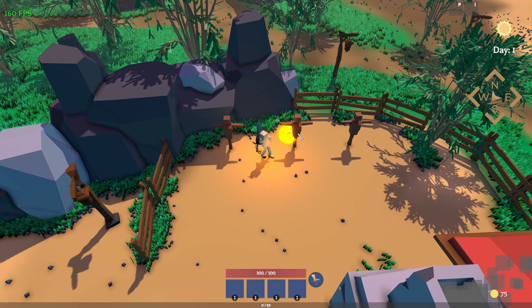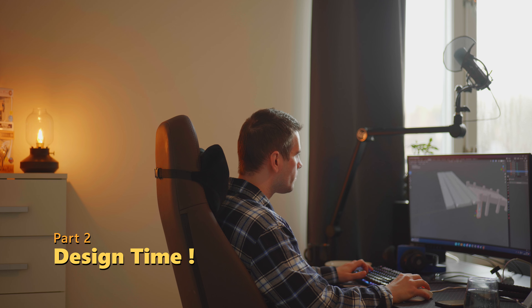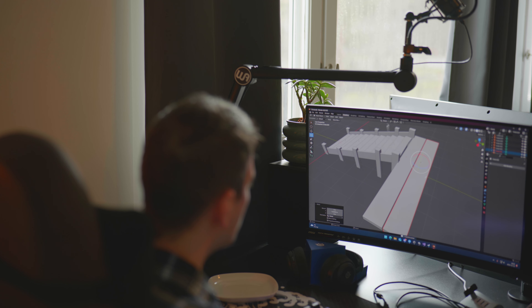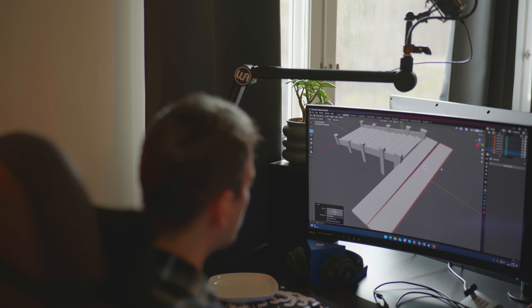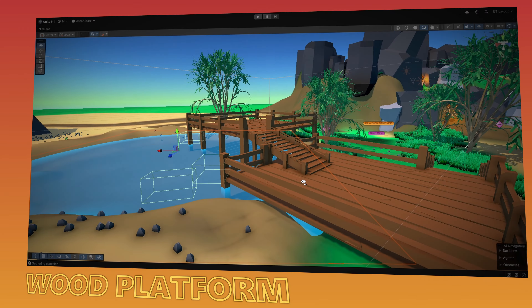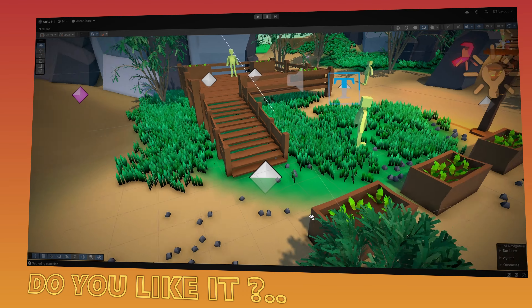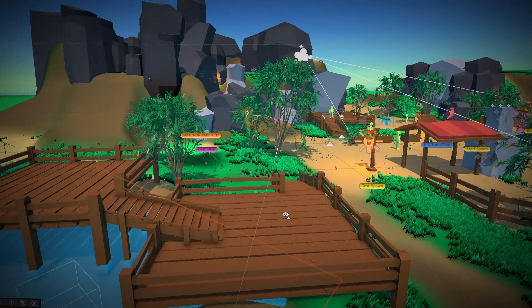That was some improvement. It's time to make a wood platform for the starting area, so I opened up Blender and started to design. Here's the full result for the wood platform. Now we can put NPCs here, maybe add some quests or something. It's a little bit more visual for this place.